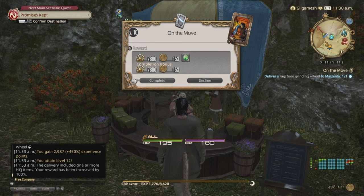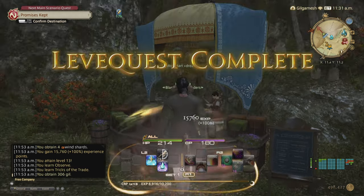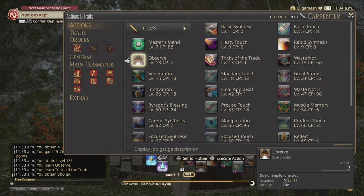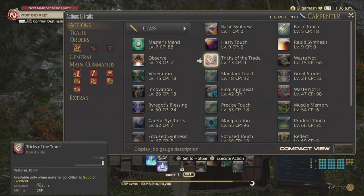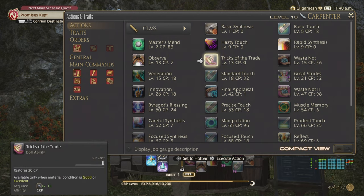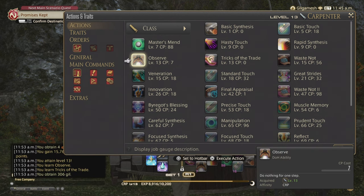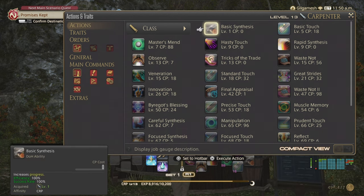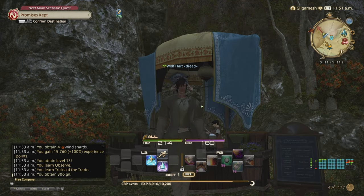We're getting 7,880 times 2, plus double gil. At level 13 you get conditions. Observe does nothing for one step for 7 CP. Tricks of the Trade restores 20 CP but the condition must be Good or Excellent. Observe has a combo move coming later. Use Tricks of the Trade only if you don't need a Good or Excellent condition for quality, or if your item is about to break. When Excellent is used you'll get a Poor condition, which cuts your touch ability by half — try to avoid using touch on Poor by using Observe or a progress ability.